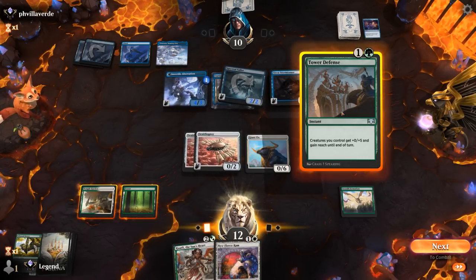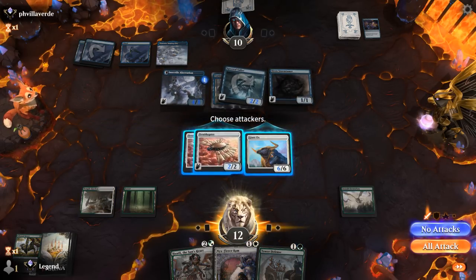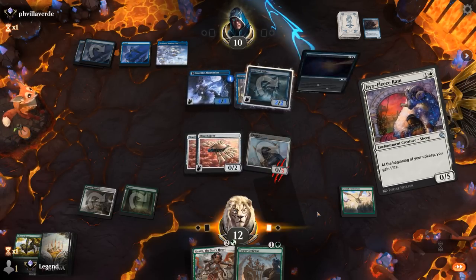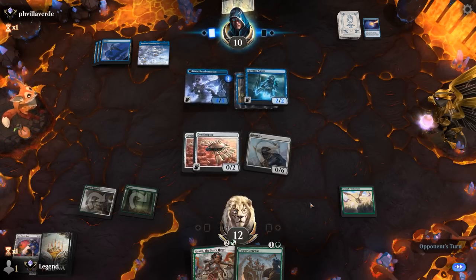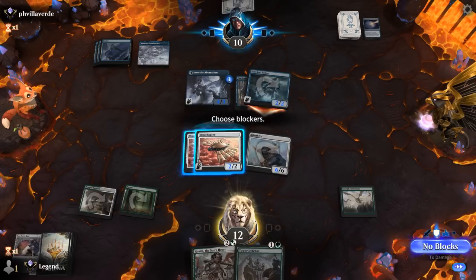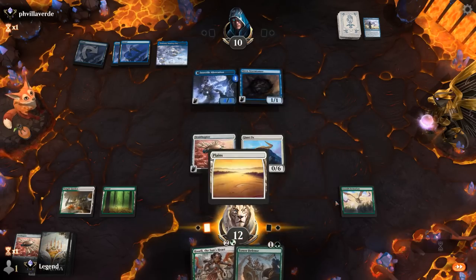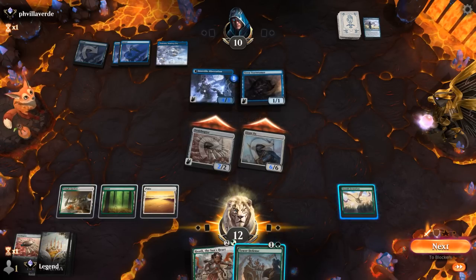Opponent double chumps, still takes seven down to three. We can also activate Assault Formation to pump our team once we draw lands. Lofty Denial — so glad we played it that way. We can trade an Ornithopter for Sailor if we'd like. Storm Tamer. Coast is clear. If I attack with all, they chump the Ox and essentially lose Aberration. Don't even have to Tower Defense — just bumping with Assault Formation would be enough.